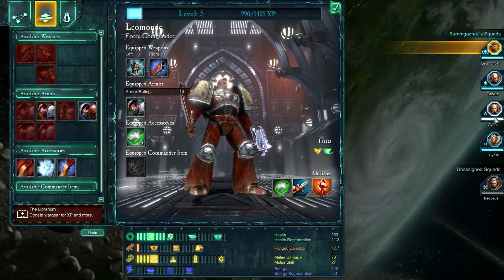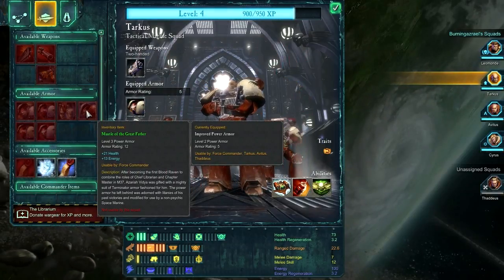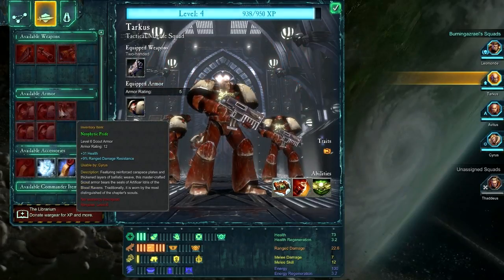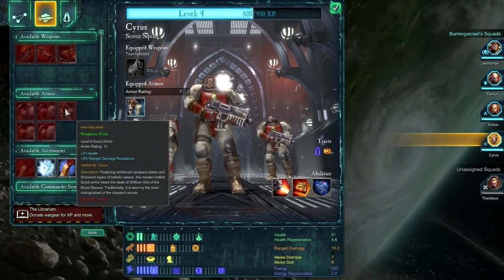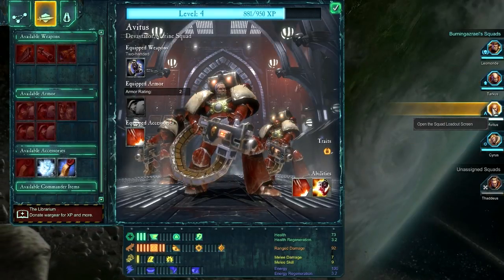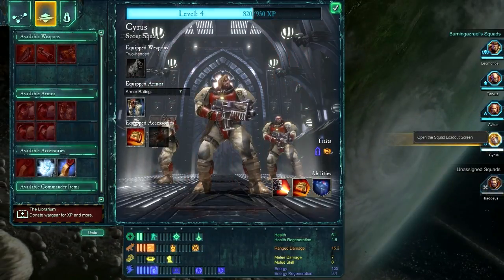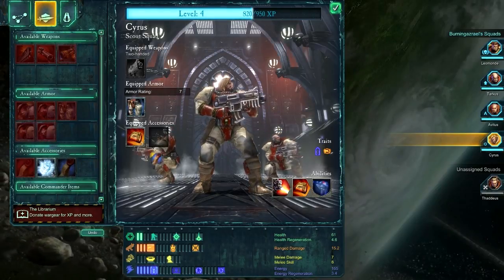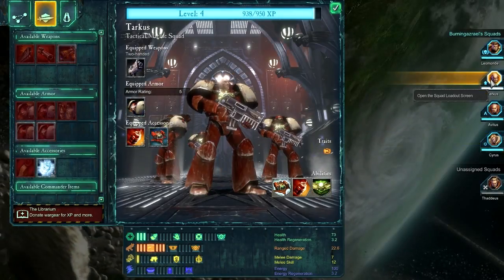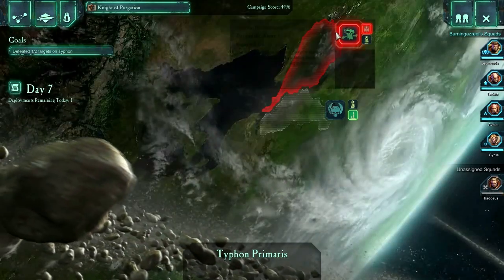Let's see what we can do with this Mantle of the Greatfather — maybe give it to somebody else. It's only usable by the Force Commander, so we'll just donate that to the Librarium for now. You can see that gave us a pretty big jump in XP. As far as deployment goes, I'd love to get some of my other squads leveled up. Let's give him the sigil or prayer so that at bare minimum he takes less damage if he ends up getting cut off. He doesn't have any commander items available just yet, so let's deploy for our defense mission.